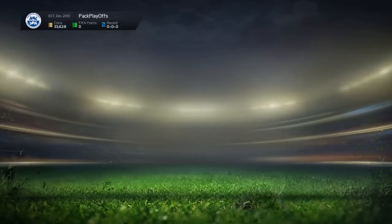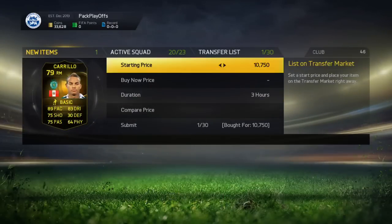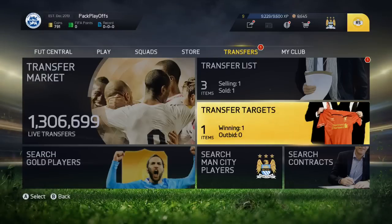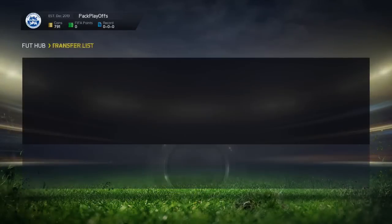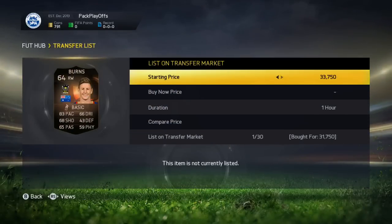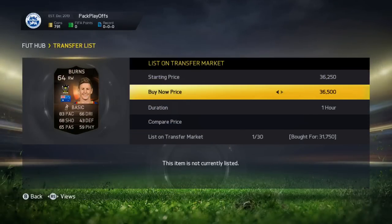Then we're going to pick up this Carrillo — he's in this week's Team of the Week. It was a risky buy, but we got him for 10,750 and listed him up for 11,750. That's not a lot of profit, but he sold quite quickly.